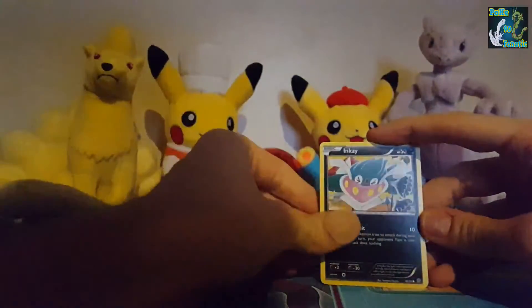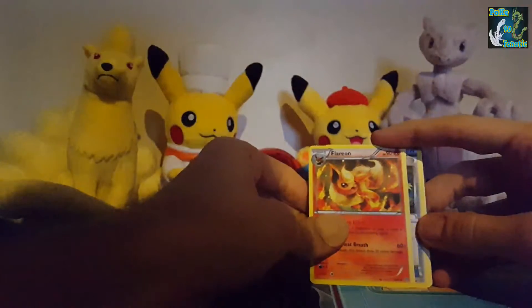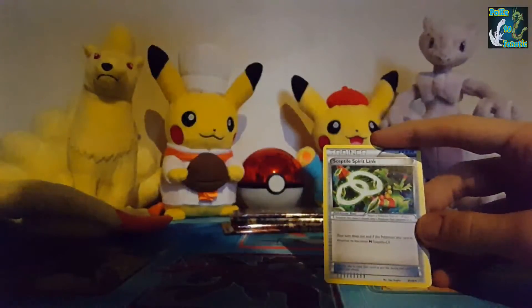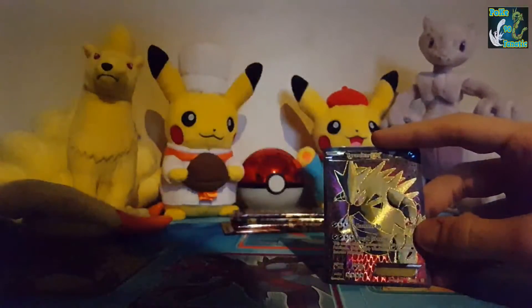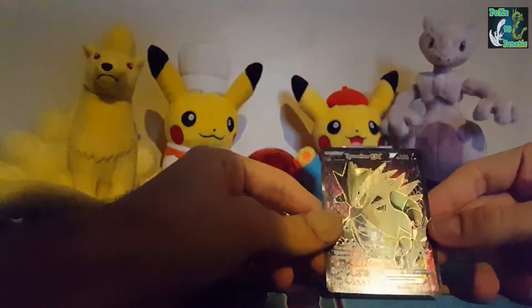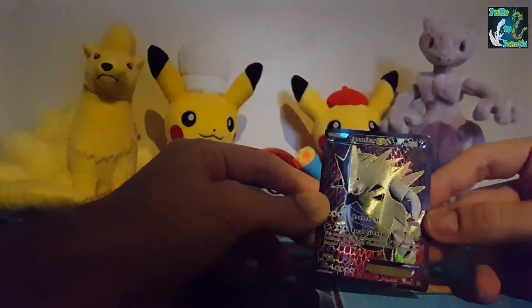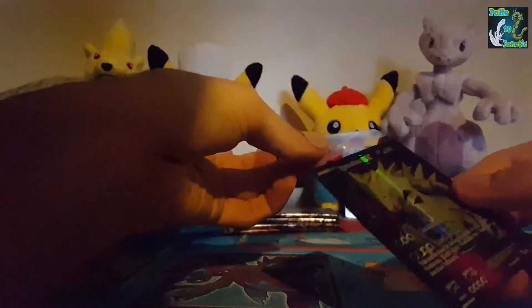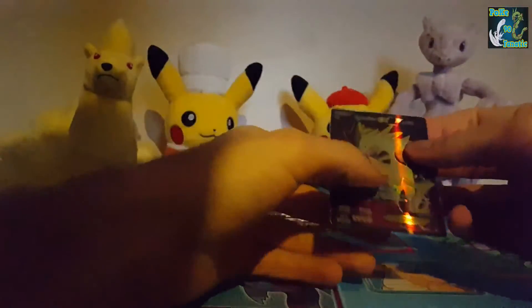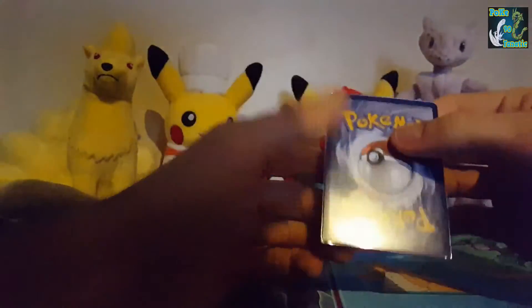Now what can it be? Inkay, Oddish, Oddish, Vullaby, Flareon — why are the cards going over here? — Sceptile Spirit Link, Gloom, Sableye reverse — oh look at that! Damn, look at that sparkle! That's a beauty — one of my favourite Pokemon! It's weird, in a few packs I pulled some of my favourite Pokemon — the Wailord and the Diancie. That effect looks different than what I pulled before — just the foiling.